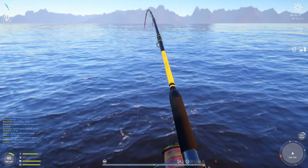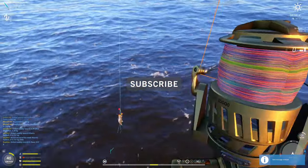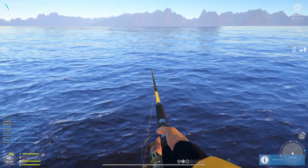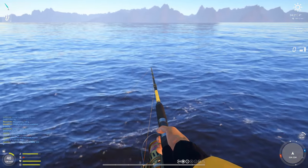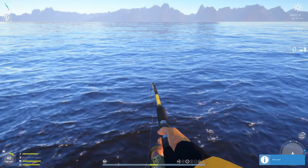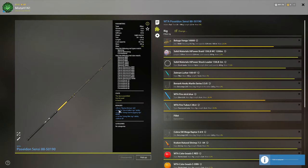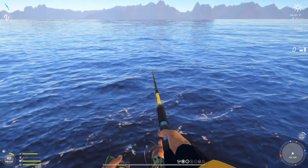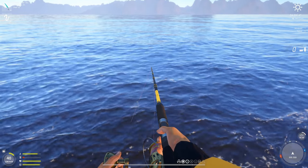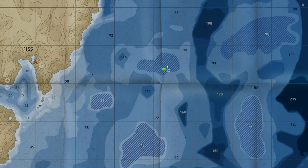Hello everyone, today I wanted to share with you an active spot at the sea for trophy mackerels and blue whitings. To farm your skill level, you need to be at 70% marine skill level minimum, plus 10,000 silver. I just bought this rod here — you need plus 5% marine skill level from it, so in total you need 75 marine skill. I came to E5 and F5, this hole right here.